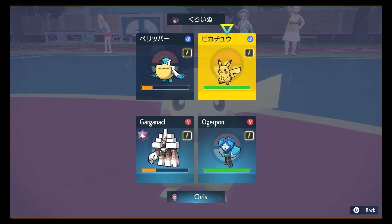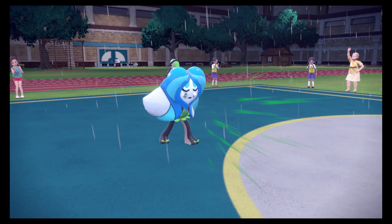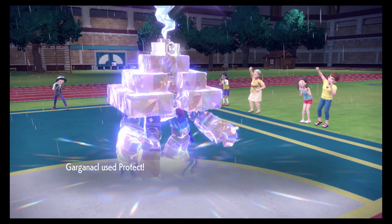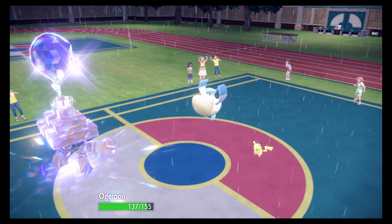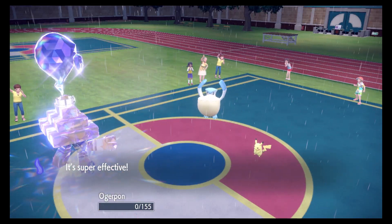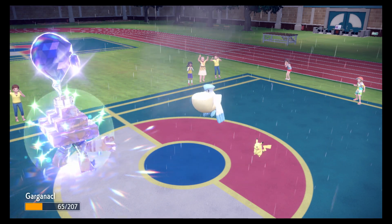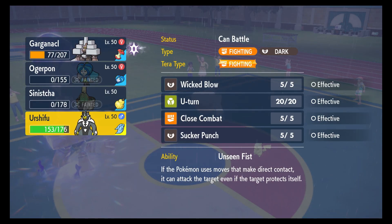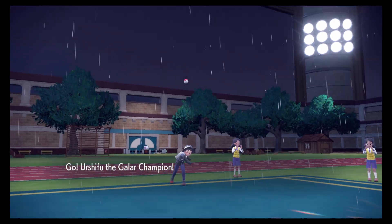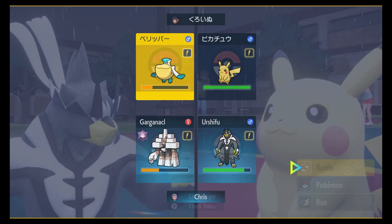I'm pretty much wanting to double protect. Is he just waiting out this Tailwind? He probably has Basku in the back. Because now their Tailwind petered out, so they only have one more turn of rain. I can just bring in Urshifu for free — kind of okay with that.